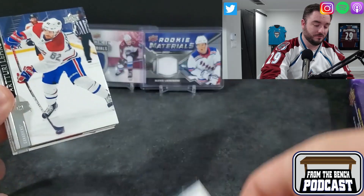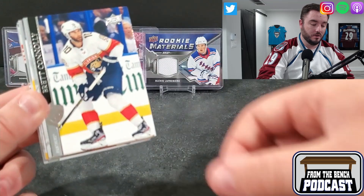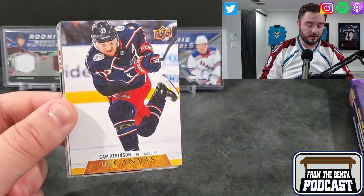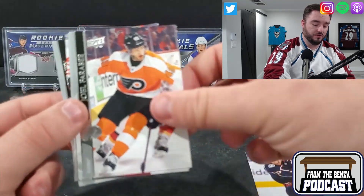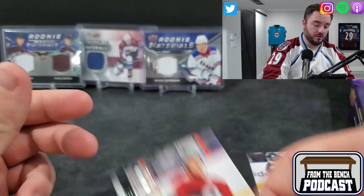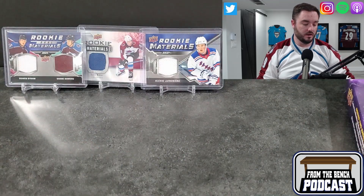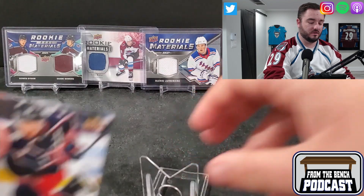So we got Sam Steele, there's Lackanen playing like an absolute monster out there for Montreal, Brett Connolly. And the first card is a canvas - that's our first insert. Joel Farabee, Nicholas Yelmussen, Villier, and Chris Tierney. So there's the first hit - Cam Atkinson canvas.